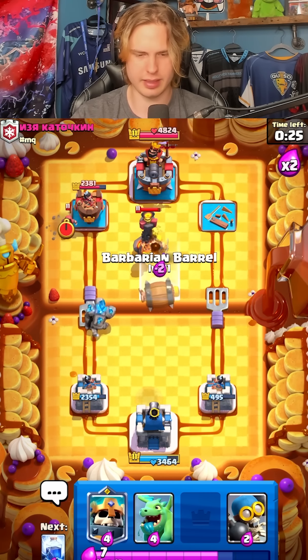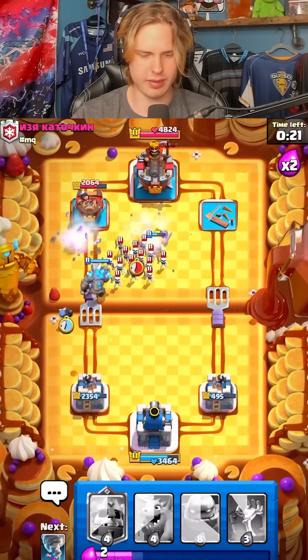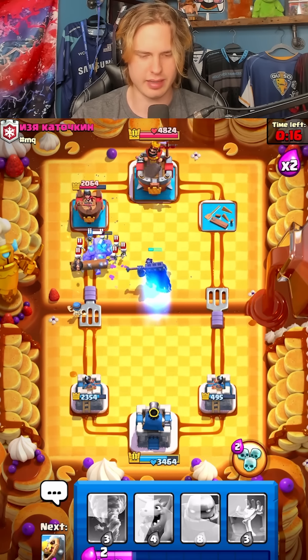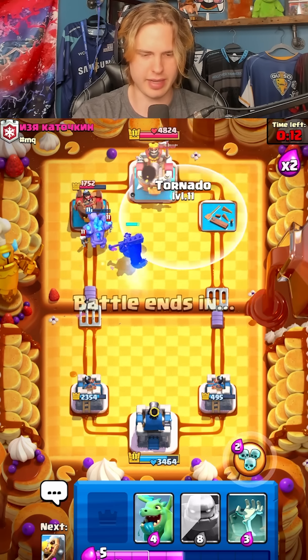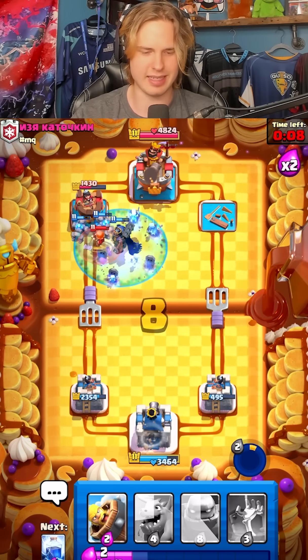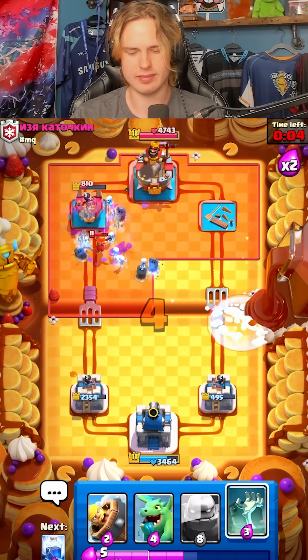I'm gonna go barb barrel into this — this is actually such a good lightning. We're gonna bomber, perfect prediction on the Scarecrow. Golem can hopefully stay healthy and go to that tower. We got our tornado ready if he goes for the valk. Pop the ability — I didn't mean to place my tornado there, but I'll take the dub either way. Good game.